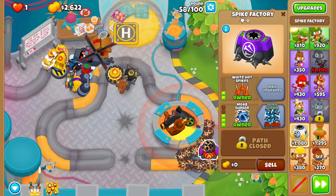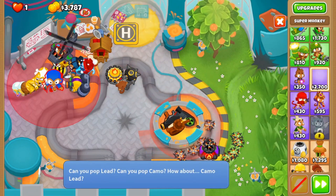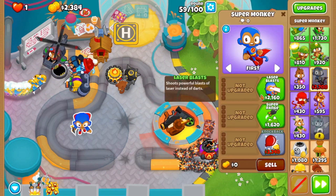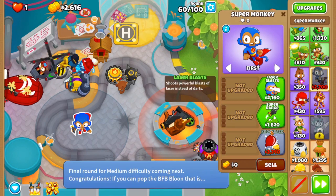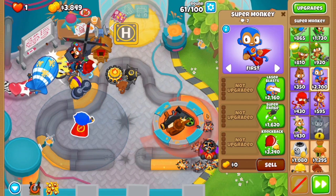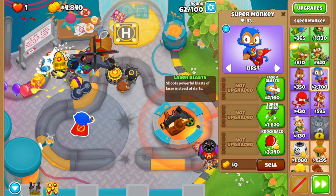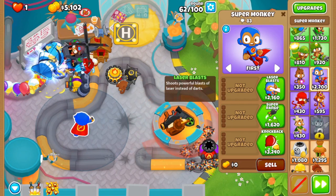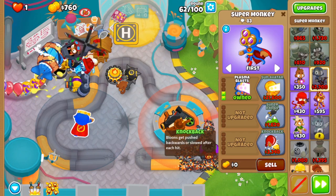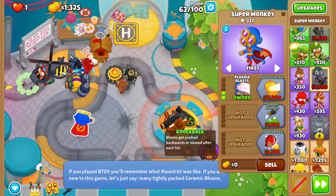I guess now it's time for the Super Monkeys. I'll put my first Super Monkey here. Since I don't have any camo detection, I'll go with 2-0 and whatever I can get — usually a 2-0-3 path, because the bottom tier upgrades get pretty expensive and you only have so much money in CHIMPS mode. So you gotta go with what you got. The Dark Knight Blade's pierce is pretty helpful, and the Knockback Camo Detection helps big time.